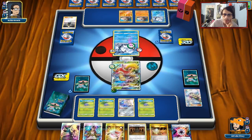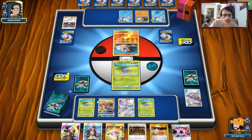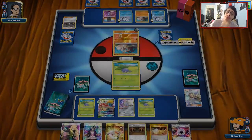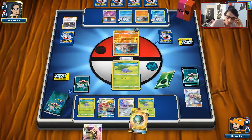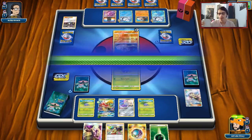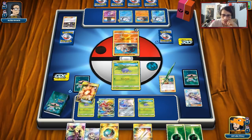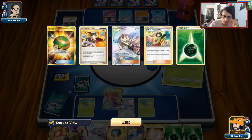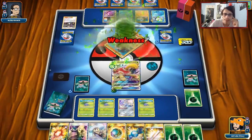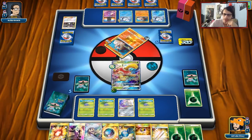No energy, which is unfortunate. I want to start building up Oddishes. He needs Lycanroc because he sees Vileplume as a threat — he can't use Buzzwole. He grabbed Double Rockruff, no Ninetales though. His hand is massive. He's probably going to have a Ninetales since he grabbed Rockruff off Beacon. Shuckle should be safe for a couple turns. He just Guzma'd my Oddish, which I'm fine with. He uses Marshadow and I have the Switch — that's rough. Hopefully we find an Escape Board to knock out this DCE Rockruff.